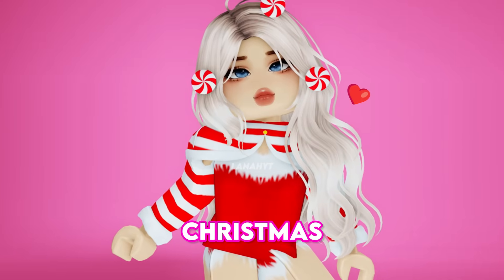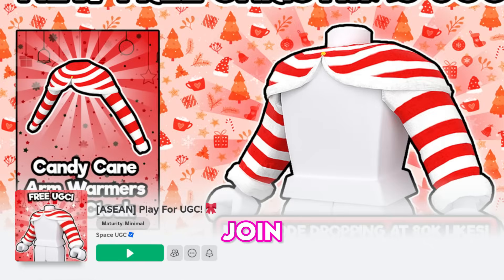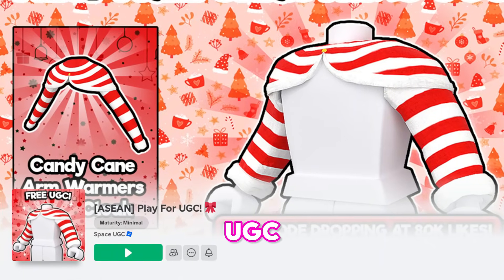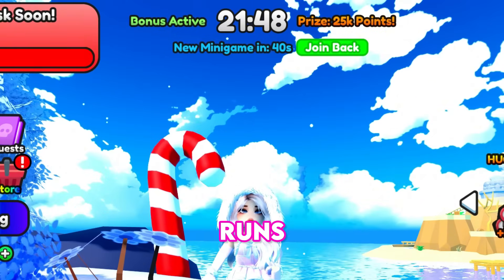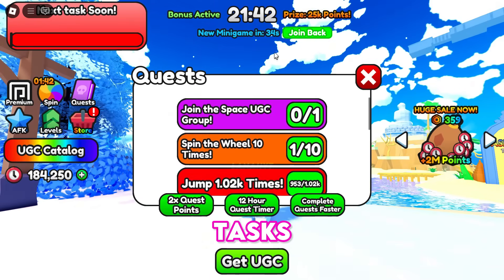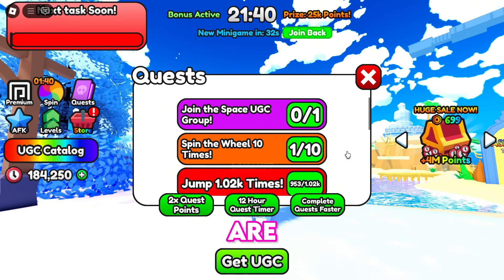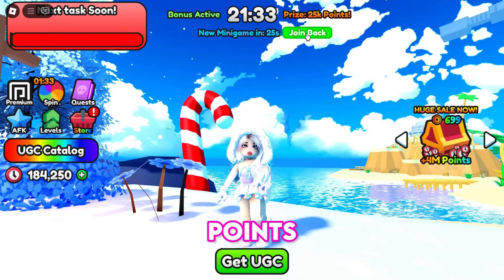Let's get another Christmas item: candy cane arm warmers with cloaks. Join this game and play for UGC. Simply stay away from the keyboard until the timer runs out to earn points every 20 minutes. Additionally, complete quests and tasks to earn more points — they are very simple to complete. You can also join the minigames for a fun and quick way to earn those extra points.